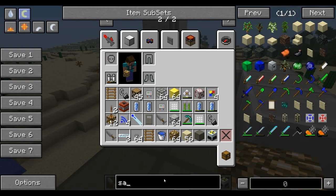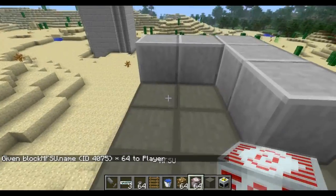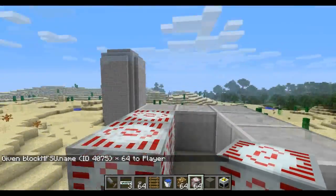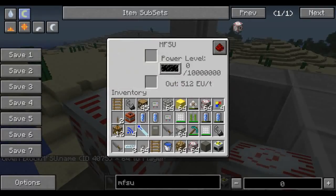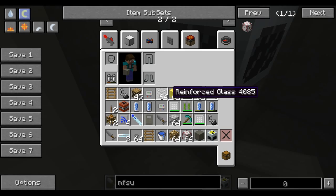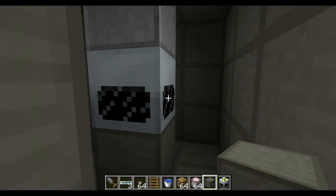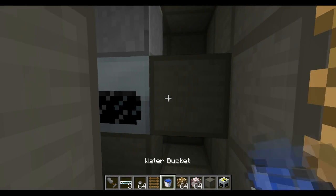Connect any power supply — or any MFSU — to the cables that you just covered with construction foam. Several if you want to hold a lot more power, but this is basically what you're going to need. Now what you can do is connect a button to it or something — a switch, a lever if you want.